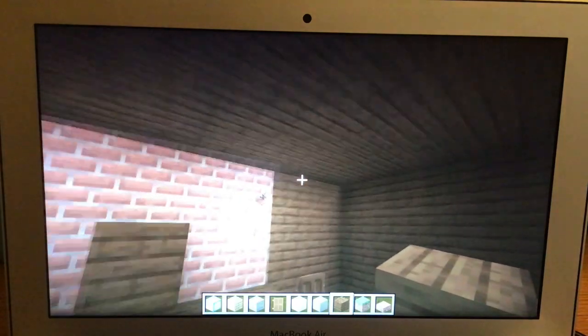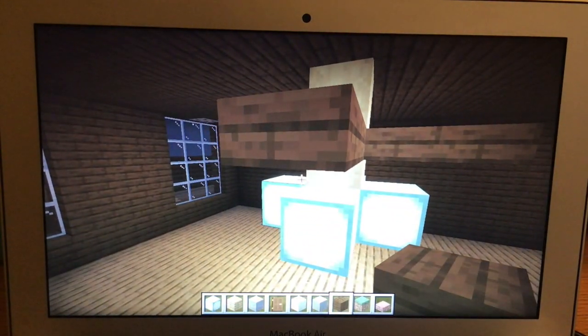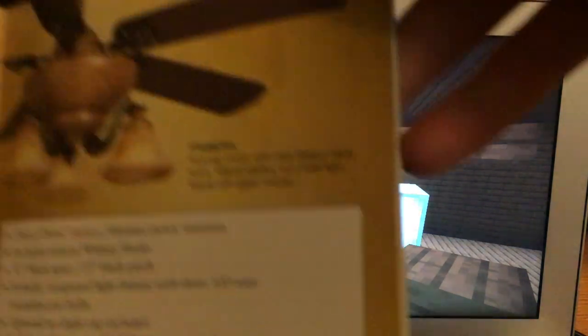The ceiling fan in this bedroom is a Casablanca Portofino from the Cosmopolitan Collection. The Cosmopolitan Collection also has the La Fleur. I'm going to show you in my 2006 Casablanca brochure what the Portofino looks like — it's ornate and it looks so cool.